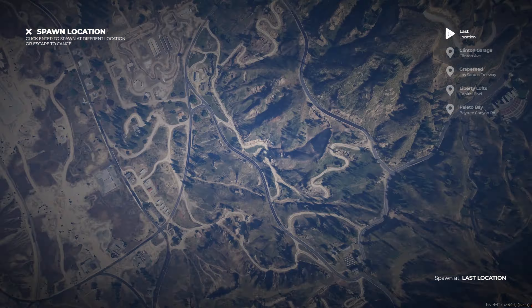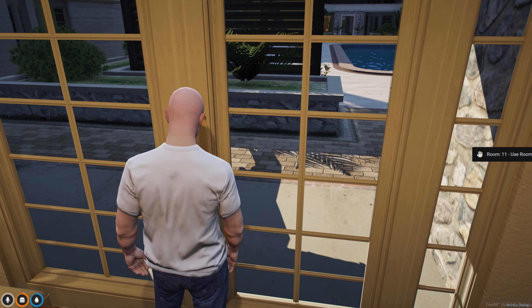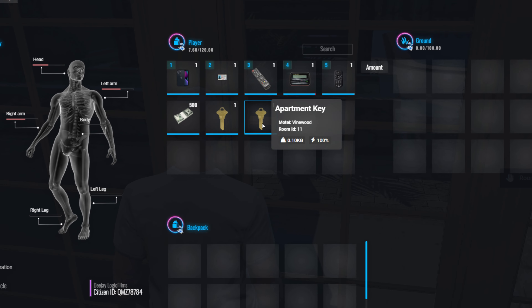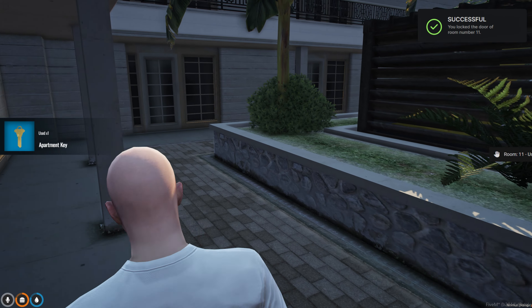Let's spawn into our last location and experience this new environment together. You'll notice all keys are now items in your inventory. Use the key from your inventory to lock and unlock any properties or businesses.